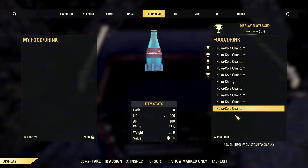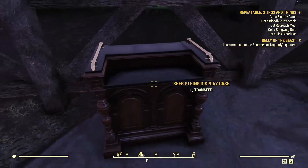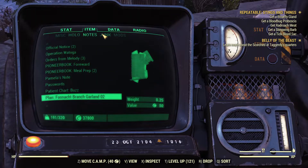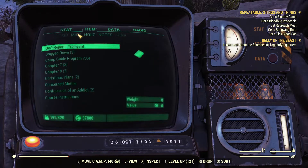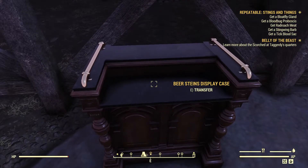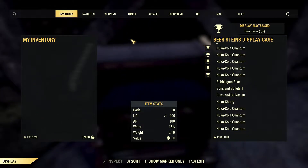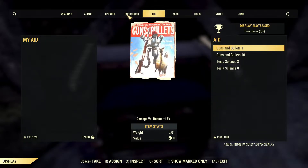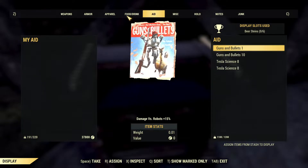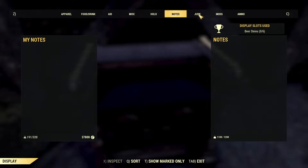I try Nuka Grape and Nuka Quantum but they don't show up. I don't understand — food or drink. Do I have any food or drink in my inventory? Yes, I have a bunch of Nuka-Cola. Oh, I get it — you have to put specific items on it. You have to put beer mugs on it. I didn't know that. You cannot put Nuka-Cola or anything else on it — you have to put a mug on it.